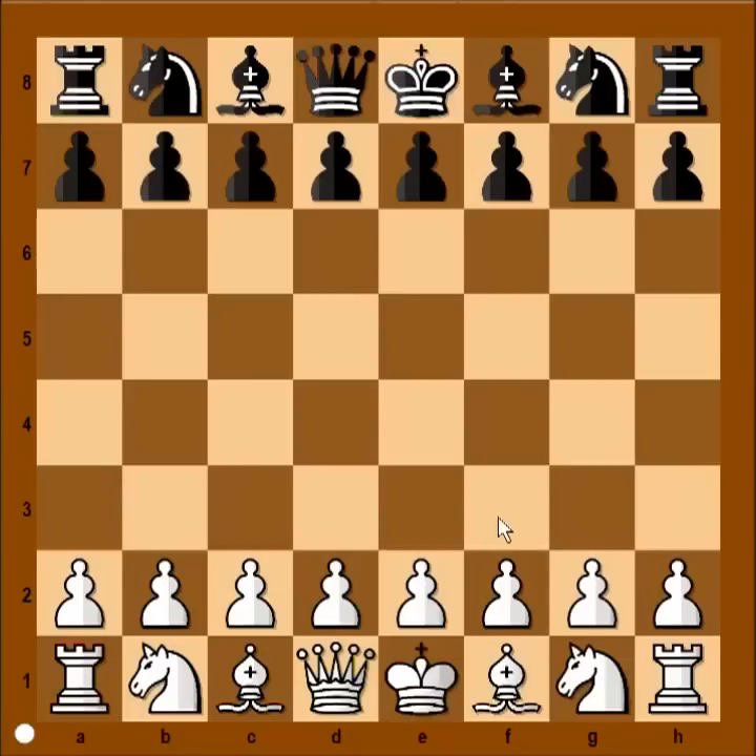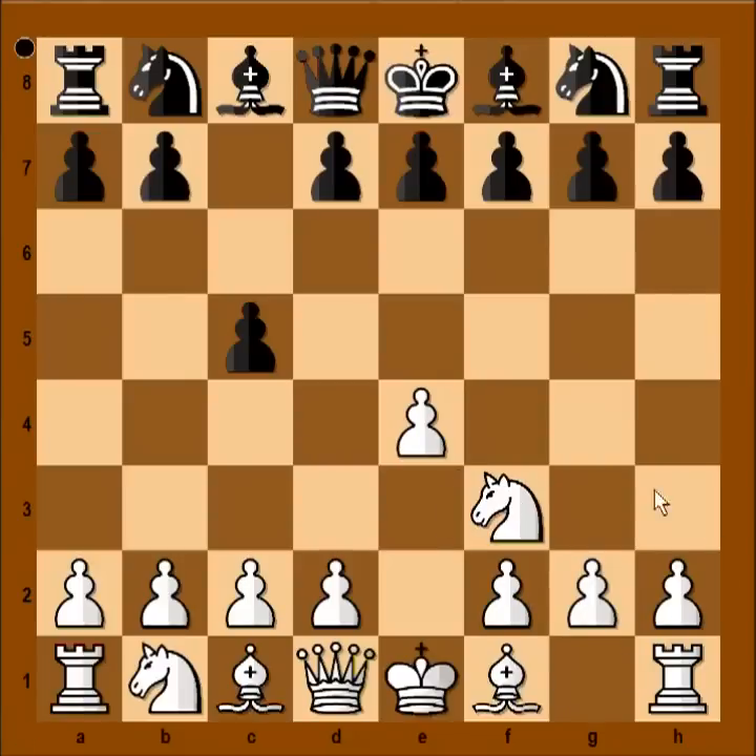Mofsissian had white pieces and he started with e4. Jay O'Neill played c5 and we have Sicilian defense. Nf3, g6 — black goes for the Dragon or accelerated Dragon variation of Sicilian defense.